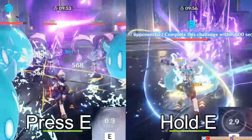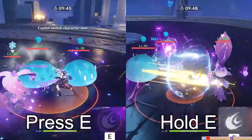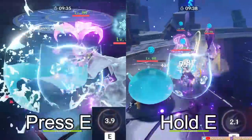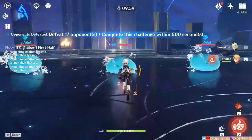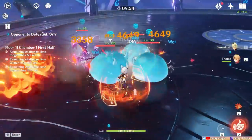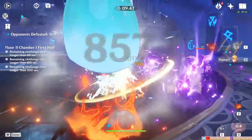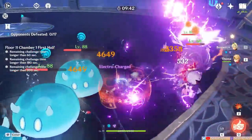Let's show Diona in action first, using both her press E and hold E versions side by side. As you can see, there are instances of downtime, whether from the shield breaking or expiring. Now let's look at Touma's in action with his shield and burst activated. As you can see, Touma's shield is able to survive the full onslaught without ever receiving damage on a full rotation of his skill and burst.